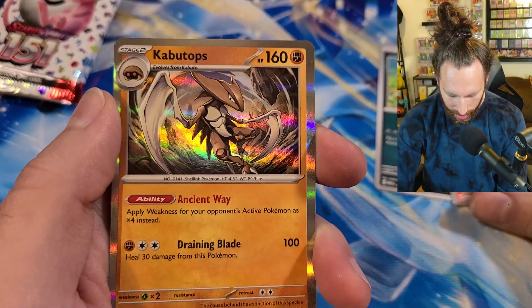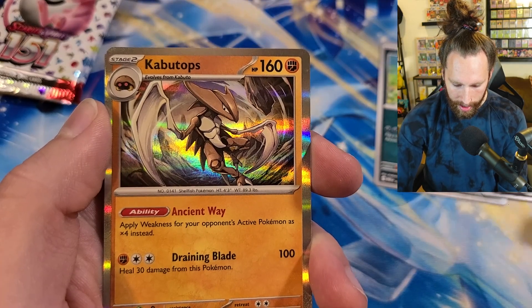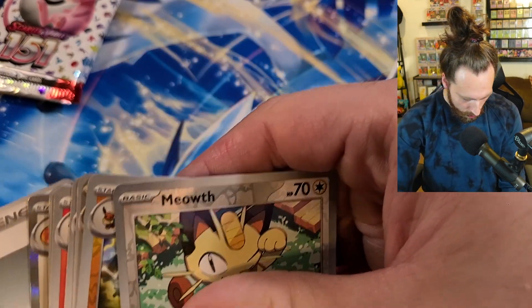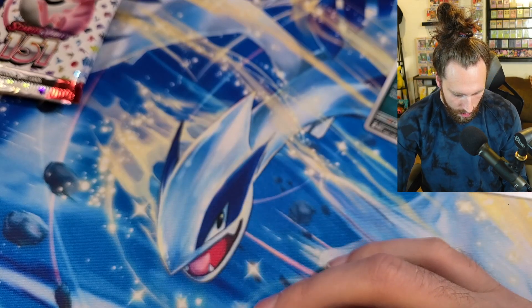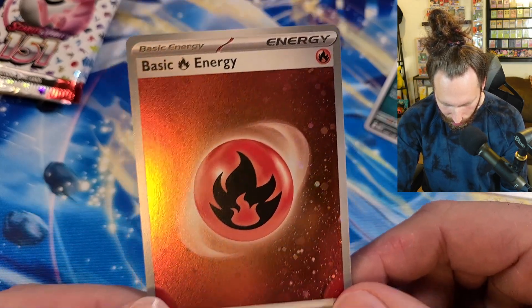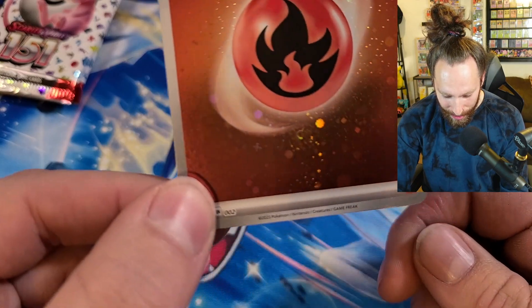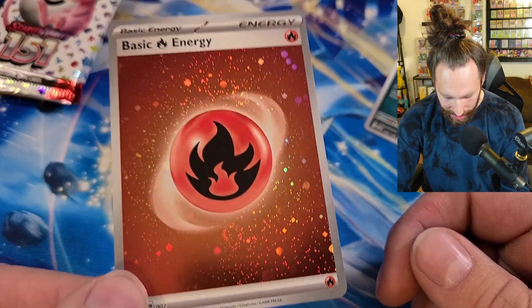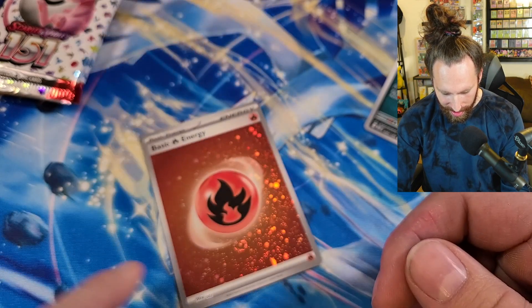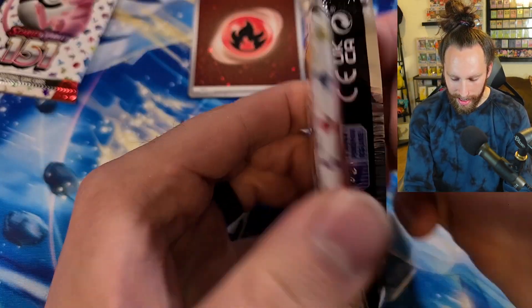We got Clefable and Kabutops - that is a sweet Kabutops with times-four weakness for your opponent's active Pokemon. And then look at these hollow energies - what in the world?! Oh my goodness, look at that swirl! These are beautiful, oh my goodness gracious! I'm going to sit here and just look at this all day. Holy smokes, that hollow pattern is awesome.